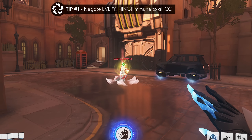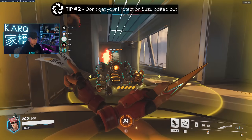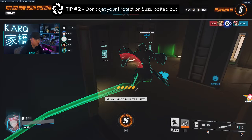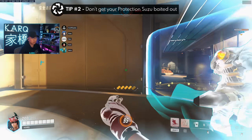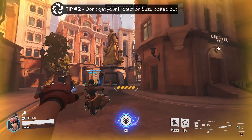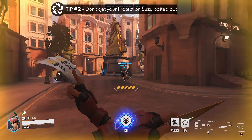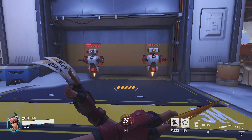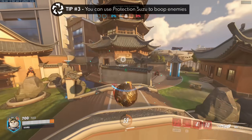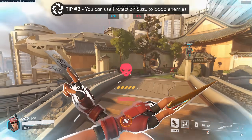You can see Echo can't even duplicate while they're under this effect. However, this leads into tip number two: use it wisely and be careful of being baited. It's a 15-second cooldown with only a 1-second invulnerability duration, so don't fall for things like a fake Sombra translocating to bait out the EMP counter. On a more obscure note, this ability also has a slight knockback effect, so tip number three is to use it offensively to boop enemies off the map, like this.